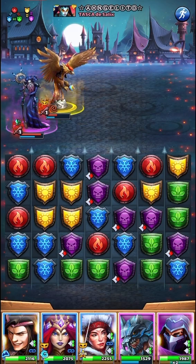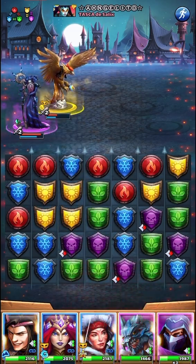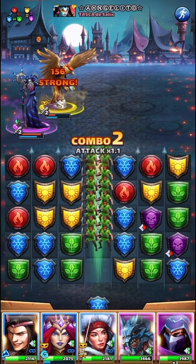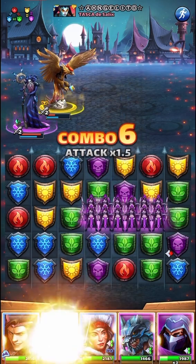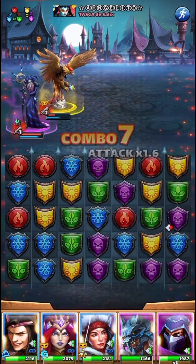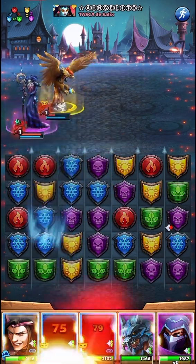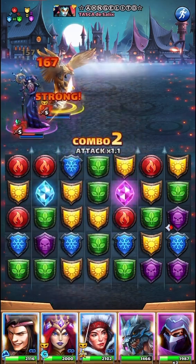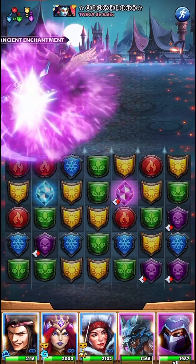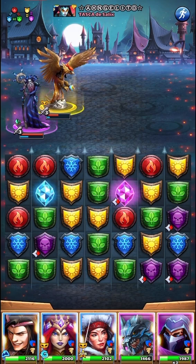I actually leveled him up a while ago because I didn't have a cleanser, used ascension items, and honestly wasn't too impressed. Over time I got a better cleanser and took the emblems off him. But now he's tankier and more offensive — doing way more damage than before. An un-emblemed card was doing around 306 damage, so maybe 400 with troops; now he's doing almost double that, which is huge.